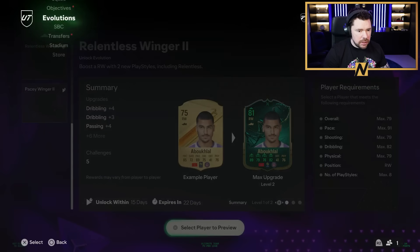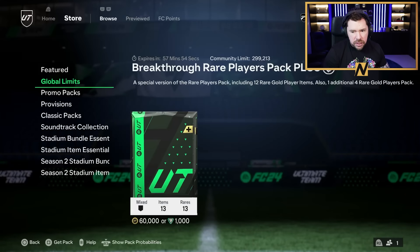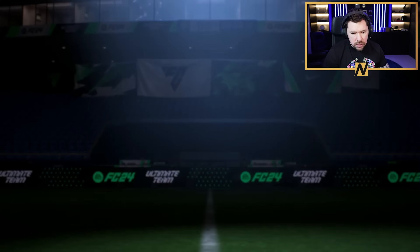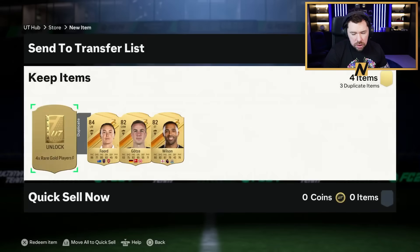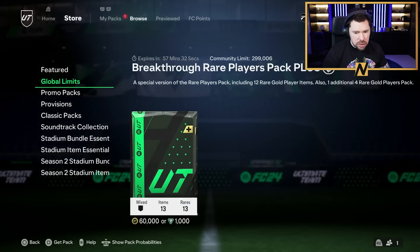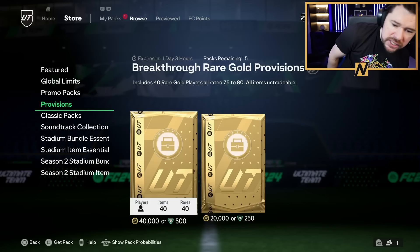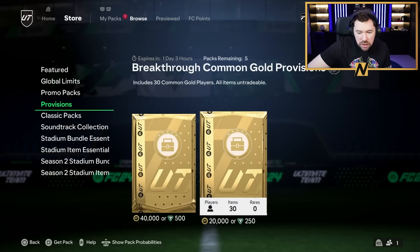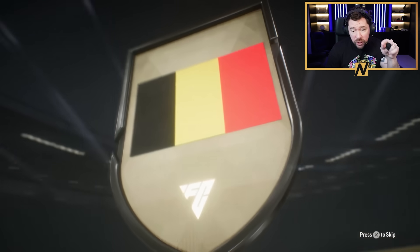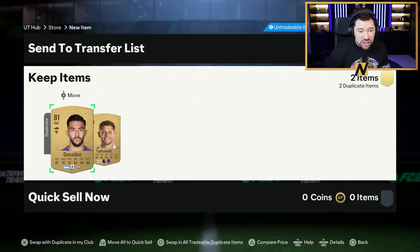Store - global limit packs, breakthrough rare player pack - a bit dead to be fair. The provisions packs are going to be Ford, James, Asensio, Mbappe, and a full rare gold players pack. Are there special items in packs though? There are some breakthrough rare gold provisions: 40 players rated 75 to 80 and 30 common golds - this is really good value, especially for FIFA points but even for coins. There are a lot of special cards as commons that you might be able to get, and this is just going to crash the price of commons which is brilliant.